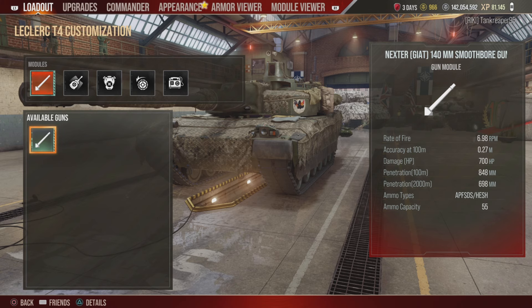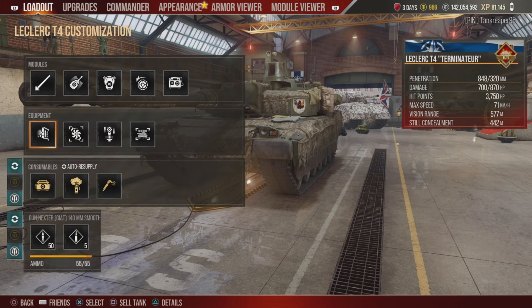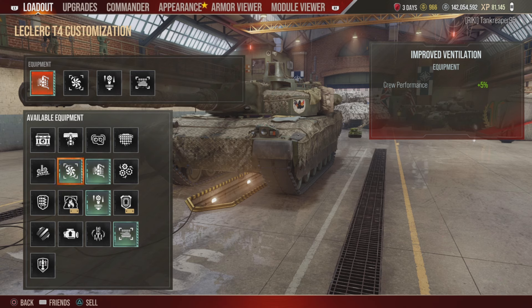It can carry up to 55 rounds. For equipment I put Improved Ventilation — 5% crew performance boost — Advanced Loader for 10% faster load time, which is great for a gun this caliber especially if you're also playing Russian 152mm guns. I also added a Gun Stabilizer: 20% improved movement accuracy and 20% improved turret rotation accuracy, which helps get that first or second shot on a light tank doing a death circle.